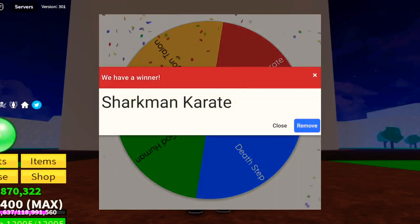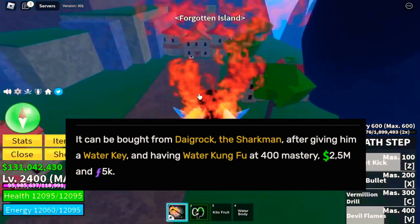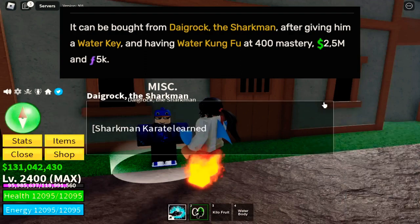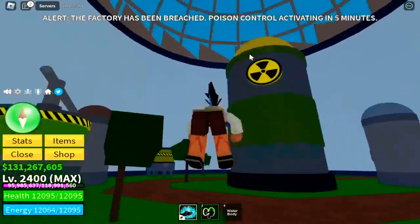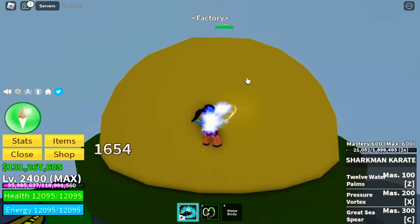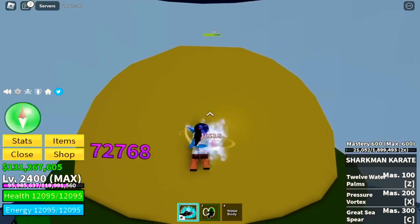We almost got the Death Step. You can unlock Sharkman Karate in the 2nd Sea. Let's head to the Forgotten Island. You need to get the Water Key from the Tide Keeper, give it to Digrock, and pay him 2.5 million and 5,000 Fragments. For the M1 left click, the initial damage is the same as the Electric Claw, but with continuous clicks you will stay in one place, which is really good. Check that damage!